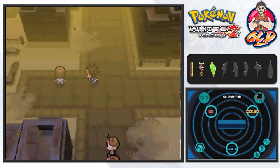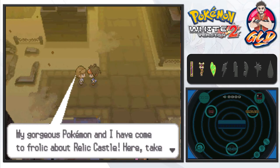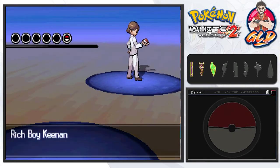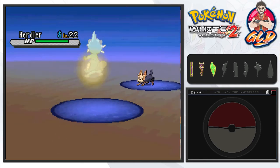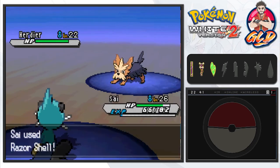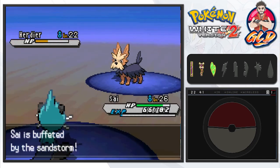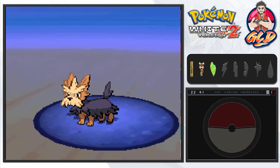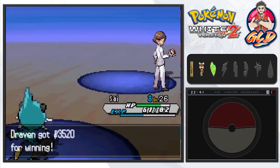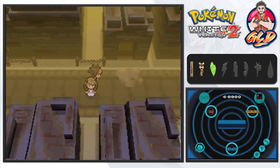A Rich Boy challenges us with a Relic Castform — turns out it's male, not female as I first thought. We use Razor Shell and then Water Pulse for the win. Defeating the Rich Boy gives us a bit more money, which is always welcome.